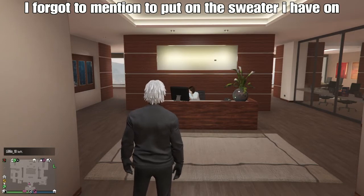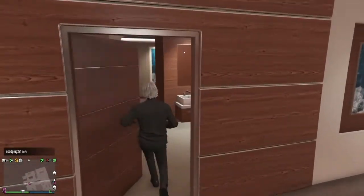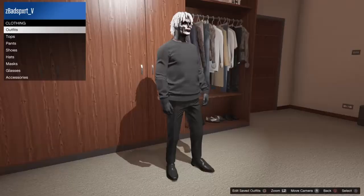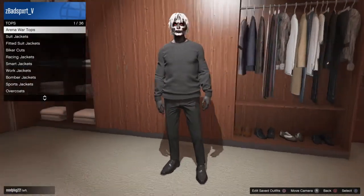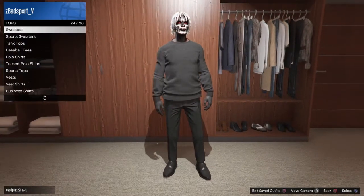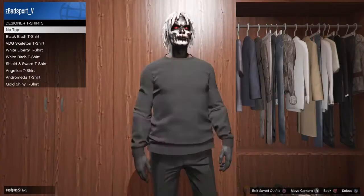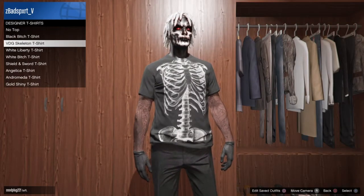Once you reach your apartment or your CEO office, go to your wardrobe, go to Change Clothing, then go over to Tops and go to Designer T-Shirts.